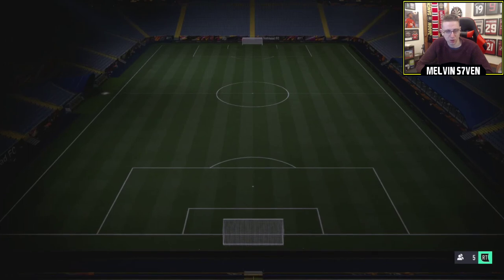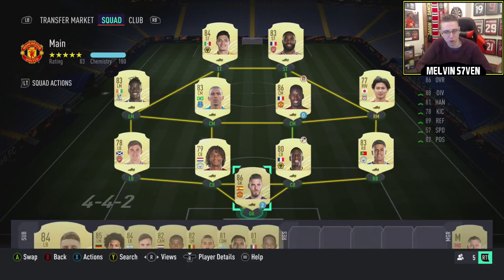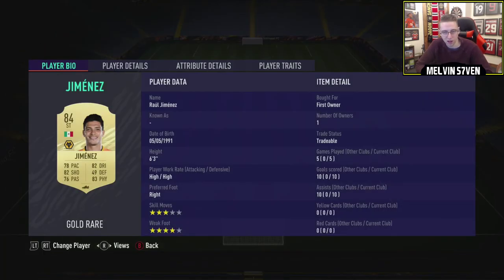That was a bit glitchy. So this is the squad that I used. As you can see, Pogba's loan has expired, De Gea's is about to. We've got Boli, Ake, Tieni, Cancelo, Minamino, Alan, Zaha, Jimenez, and Lacazette. All of these stats are from the placement games.